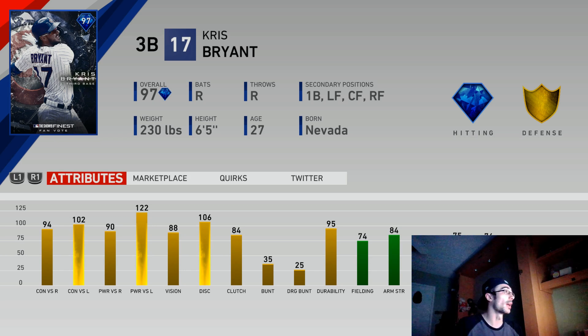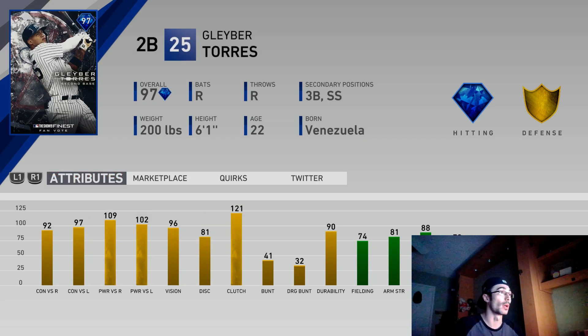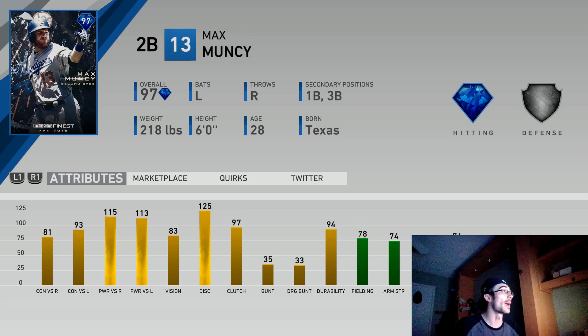Kris Bryant is really good — he could have been lower since he plays third base, but first base and outfield eligibility adds value. A lot of people like his swing. Gleyber Torres has a little bit more value because he plays second base — 109-102 power for a second baseman is really nice. He has the most power for a second baseman in the entire game. Max Muncy is similar — one righty, one lefty — and he also has an all-star version. Some really good power hitters at second base are being released, and we see signature series second basemen that don't even have close to this amount of power.